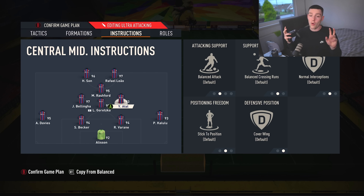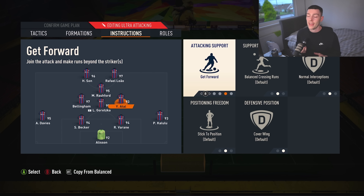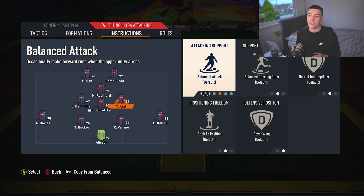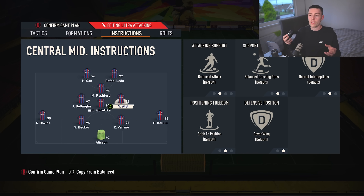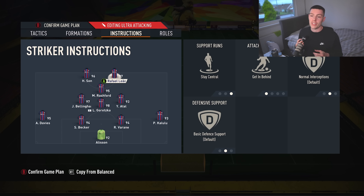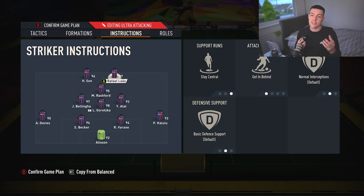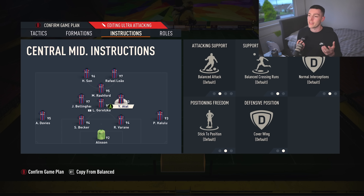My right centre mid is just on cover wing. We did used to play get forward, but I prefer balanced because it kind of does what he thinks is right, and for the most part the AI in midfield — when they've got as good AI as Atal — I quite enjoy it just doing whatever it wants. For this attacking centre mid, I recommend you have a right footer on the right hand side, or a left footer on the left hand side if you switch. You want players like Nkunku, Atal, Renato Sanchez — good dribbling players, half decent at defending and good attacking stats.